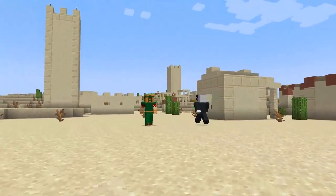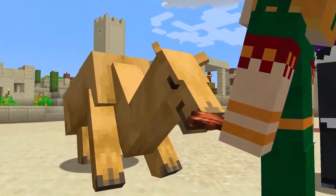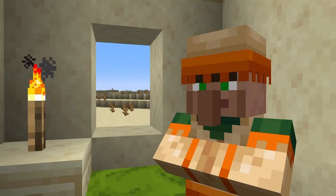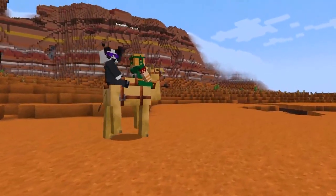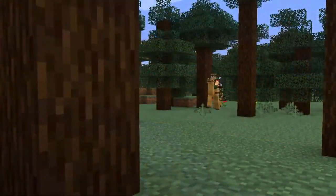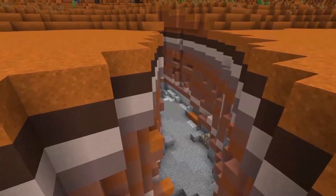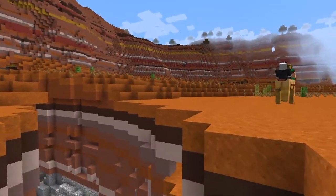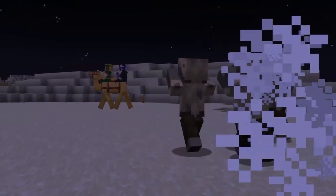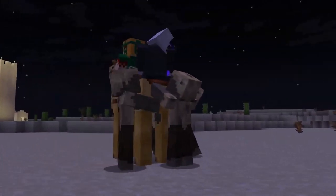We're also getting a brand new friendly mob: the camel. The camel is essentially a rideable mount like a horse but with some differences. It's bigger than a horse with slower side-to-side movement, but the great thing is that two players can ride it at once. There is also a dash ability on the camel that allows you to clear both rivers and ravines, though there will be a block limit on it. We should be able to start playtesting all these new blocks and features within the next couple of weeks.